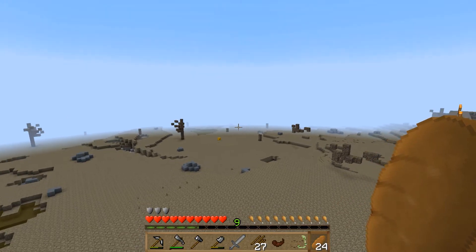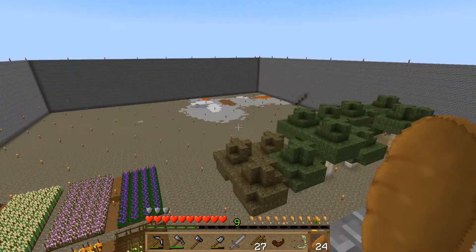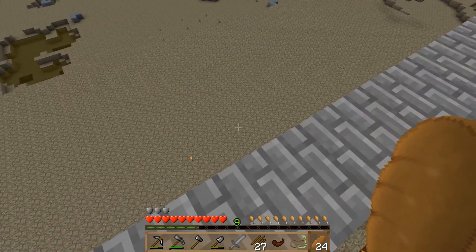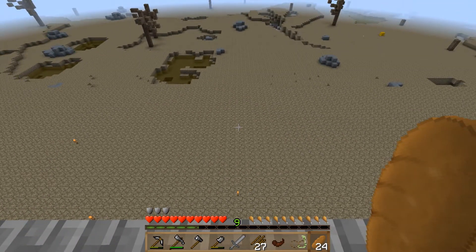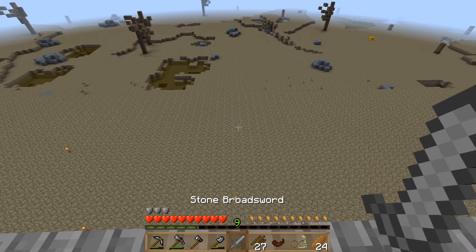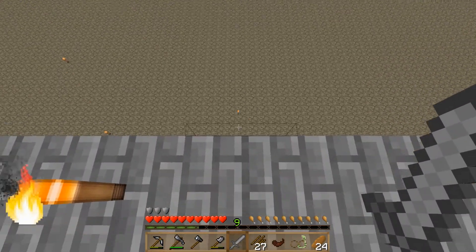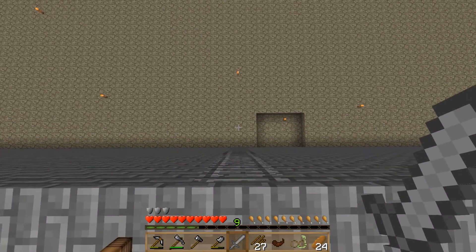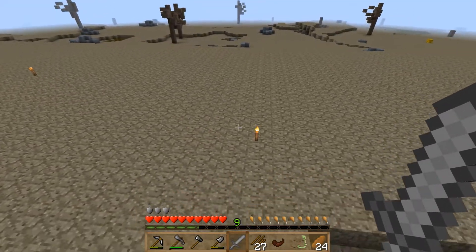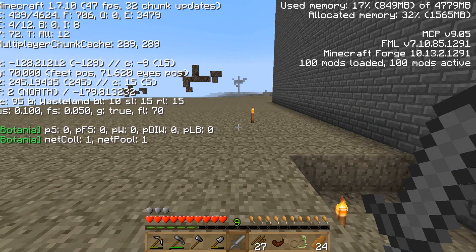Welcome back to Minecraft Regrowth, episode six! Today we're off to find the ocean. I've got my snorkel, my bucket and spade, my sunscreen, and we've made a sword using our Tinker's tool table. I'll show you how I did that when I get back, but let's just get straight on with this because I have no idea where the ocean is.